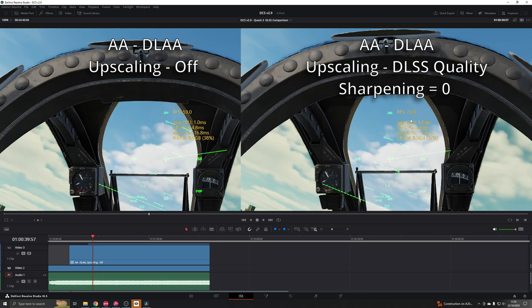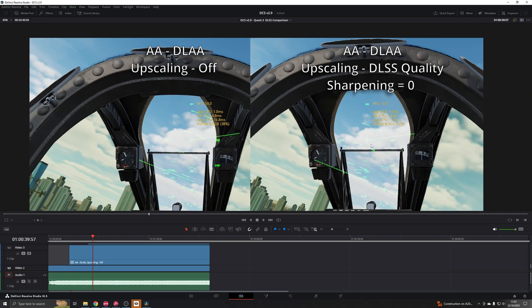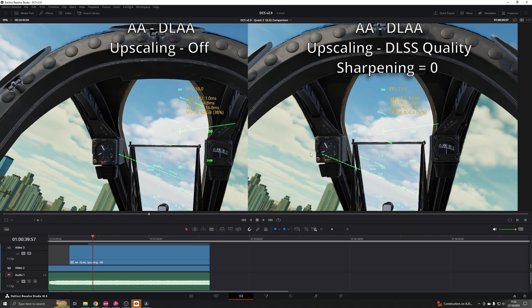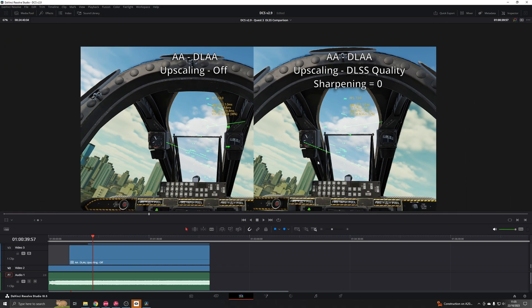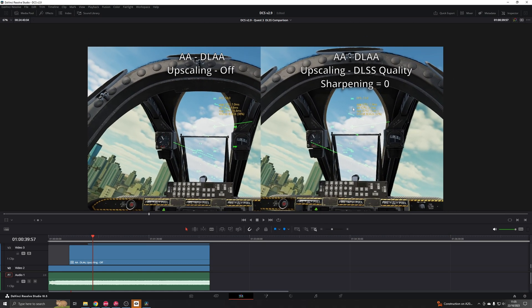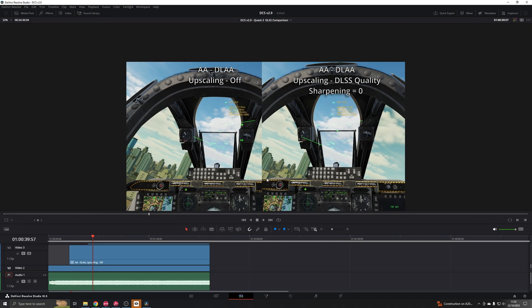73 FPS is higher than the minimum refresh rate of the Quest 3. So potentially, if you are running in this mode, you could get above the refresh rate and won't need to use asynchronous space warp or create any fake frame generation. That's probably the biggest benefit of switching to this, and we'll go over more of that towards the end of the video.